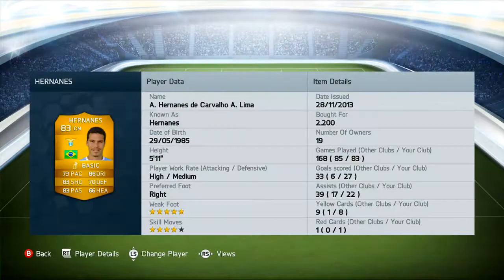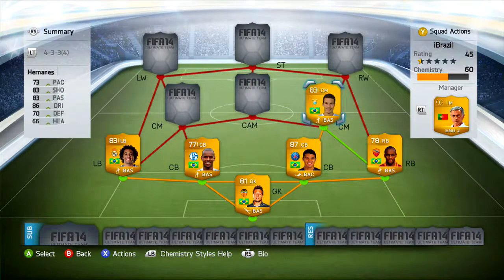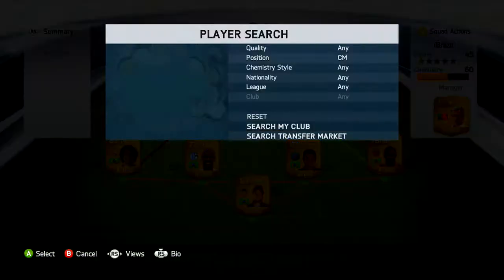In center midfield we have Hernanes — what a tank he is. You should pick him up if you're making a Serie A team too. His shot power is unbelievably good: 83 shooting, 83 passing, 86 dribbling, 70 defense, 73 pace, 66 heading. Five-star weak foot, four-star skill moves — I picked him up for 2.2k. He's scored 27 goals and 22 assists for me; 33 goals and 39 assists in total. Every shot he puts on target either hits the post, the bar, or goes in — never wide.